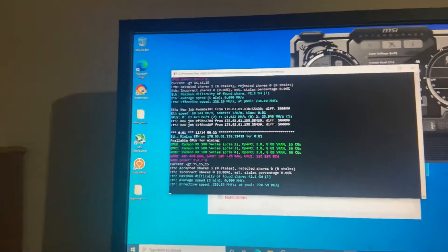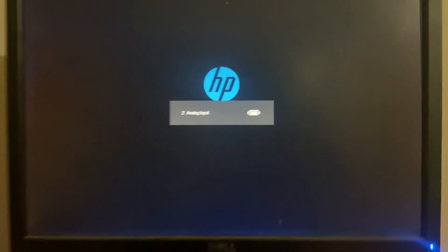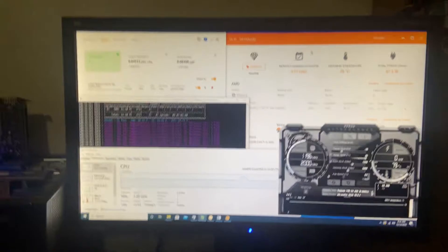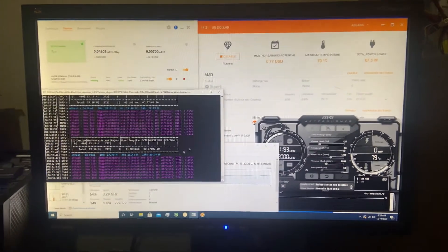We'll go back to the 1060 rig, try to get this thing running. Turn the 1060 rig back on. As you can see, it's not always smooth going for me. This one is right now, which is fantastic, making me pretty happy.